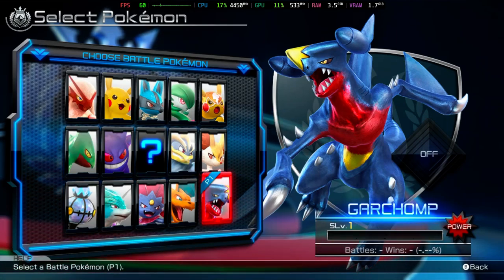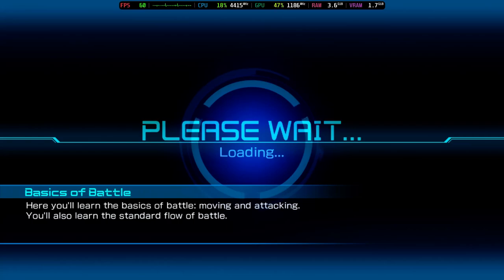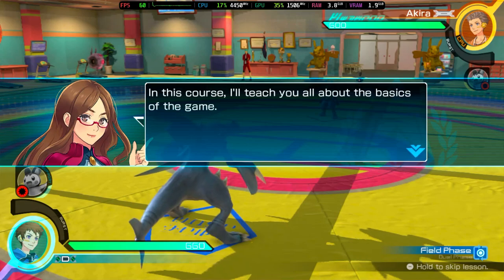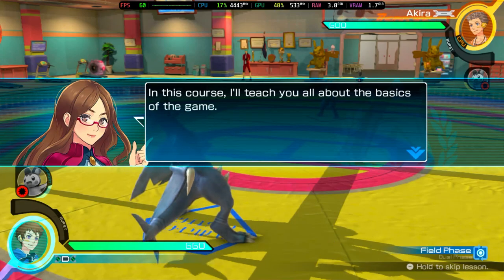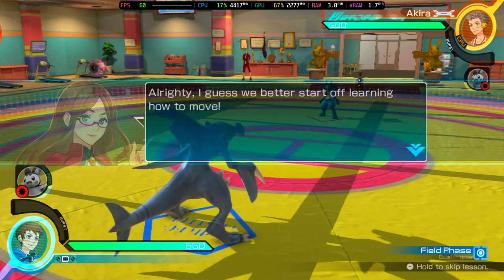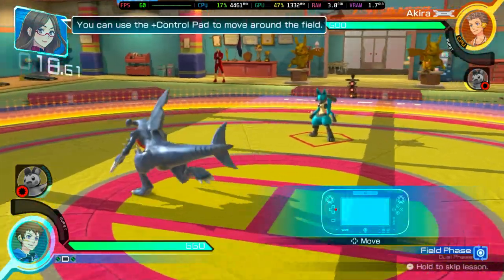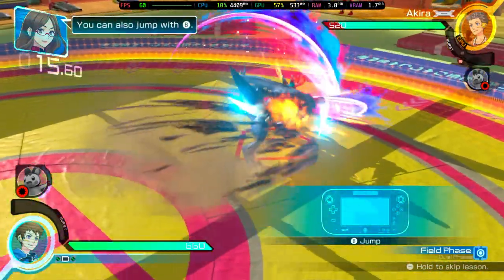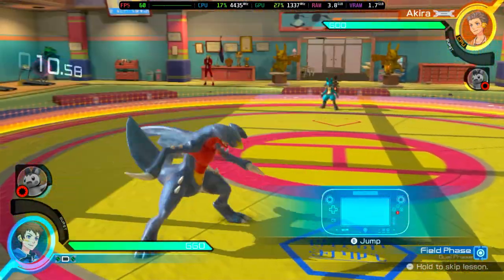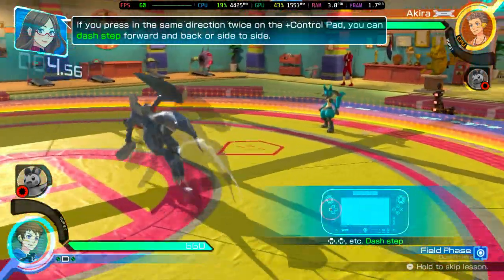Which Pokémon are you battling with? In this course, I'll teach you all about the basics of the game. Now then, go ahead. You can use the plus control pad to move around the field. You can also jump with the B button. If you press in the same direction twice on the plus control pad, you can step forward and back or side to side.